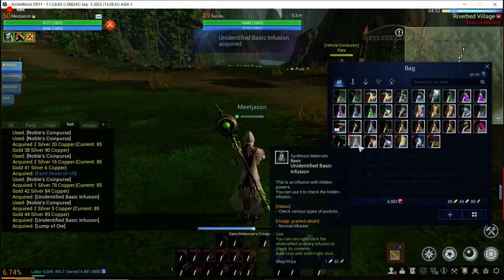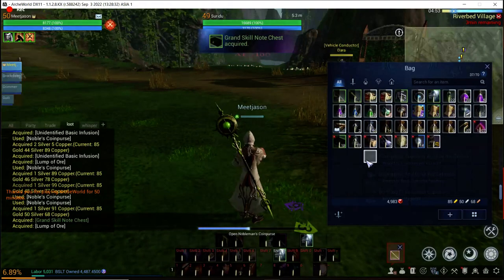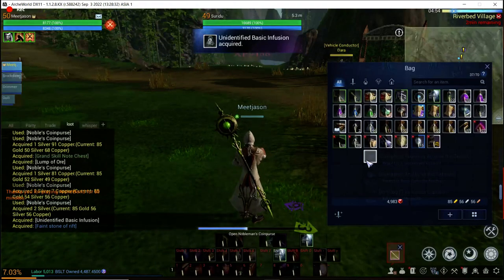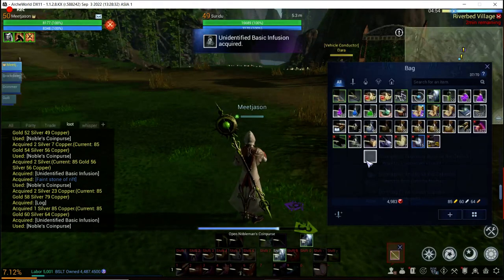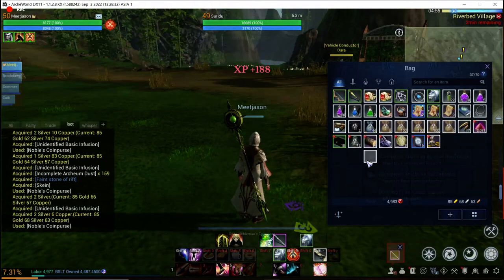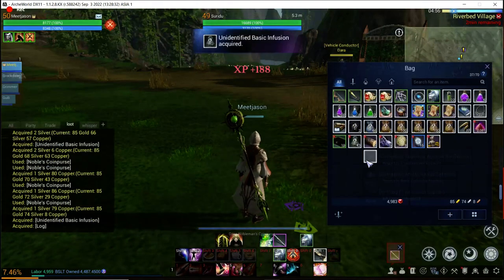There are various types of infusion pockets here. You also gain some labor points by using labor, so every coin purse we open we're gaining experience — 188 labor points — so we're slowly going up in levels, 0.05 percent. There are some crafts in Arc World that actually do not generate experience points for spending labor.